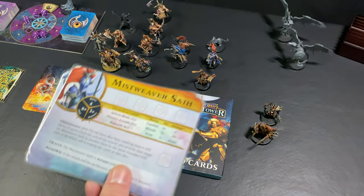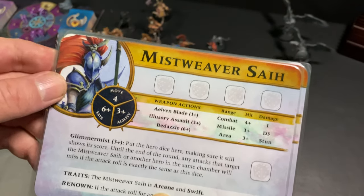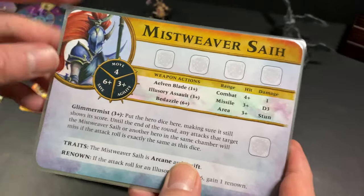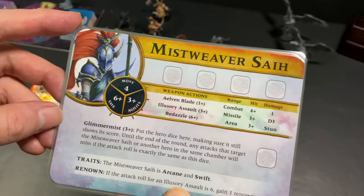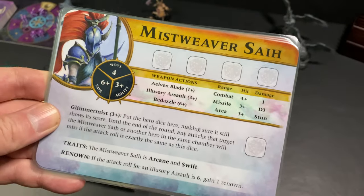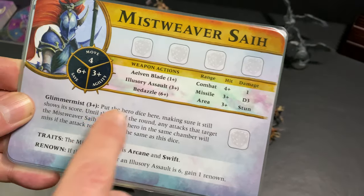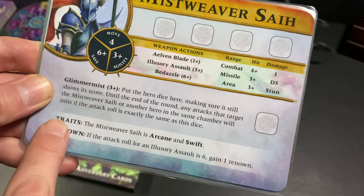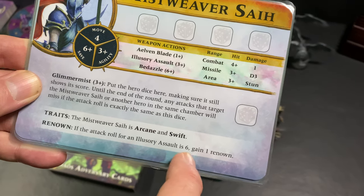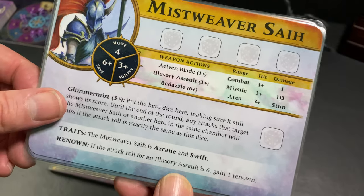The third hero the game comes with is the Mistweaver Saih. She's an actual female character in a Warhammer game — I know they've been making those more and more lately, but I believe this was the first female character in a Warhammer Quest game up to this point, so nicely done. She's got a lot of different attacks, including an area attack which also stuns. One of the ways she gains extra experience is if the attack roll for an illusory assault is a 6, gain 1 renown — so she gains a renown on a critical hit.